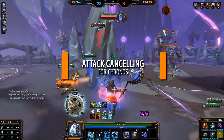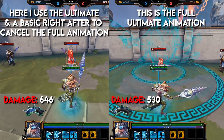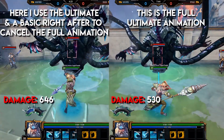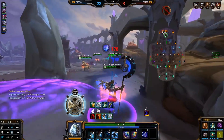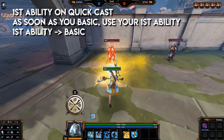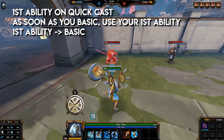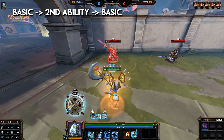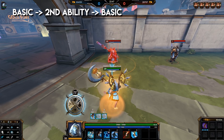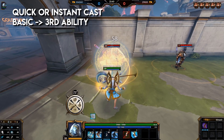Attack cancelling for Kronos allows for some extra damage. It cancels out some of the animation and goes right into another basic or ability, giving you consistent DPS. It's not mandatory to learn if you don't want to. For his 1st ability on quick cast: as soon as you basic, use your 1st ability; as soon as you use your 1st ability, use your basic. Similarly for his 2nd and 3rd abilities — basic into ability, then ability into basic. His 3rd ability works best on quick or instant cast.